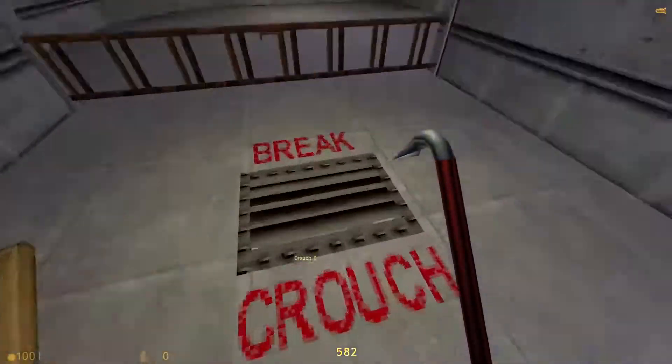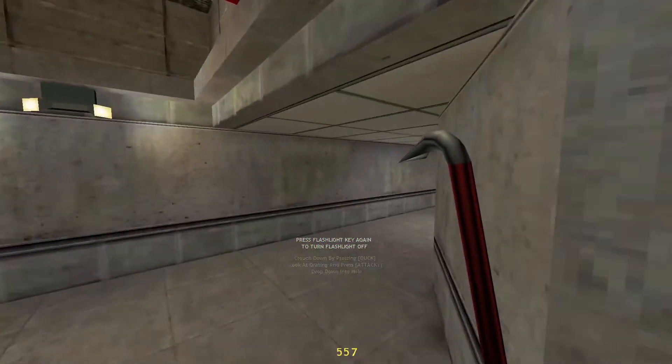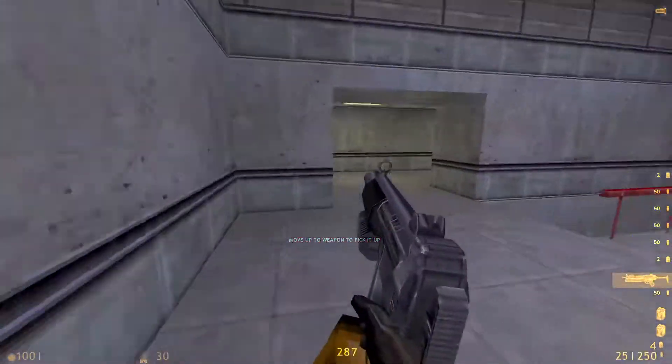Finally, activate your suit flashlight for the next area. Great. Remember your flashlight drains power. Welcome to the Black Mesa compound.